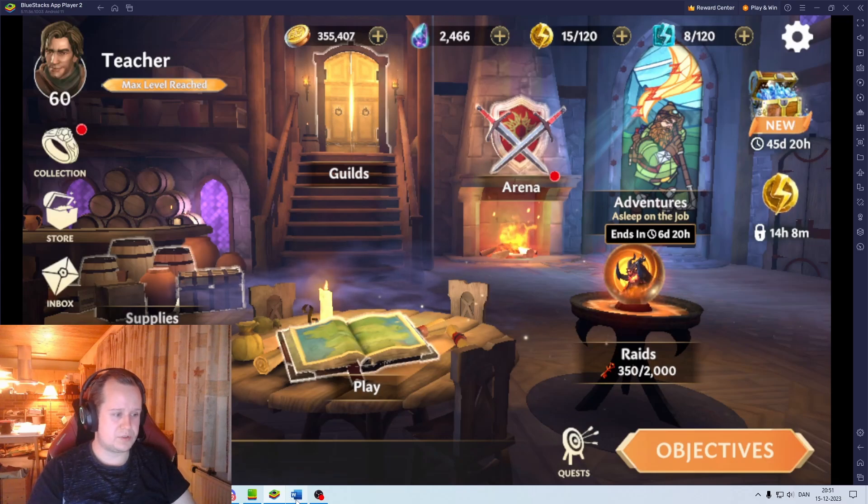Now let's dive into this right here — sorry for the bright light, but at least my face is very bright. I've actually sat down and done this recently. I figured I would need to take a look at how I'm spending my energy. The fact that Lord Balin, who I don't have on this list for some reason, is farmable — well, I'll need to fix that, we can do that on the fly. So Gruher and Nuraz: I'm farming those because they give me essences, and Nuraz is a nice plug-and-play for Chapter 3. Feely and Denethor have their usages — Denethor for my Gondor Ranger, Feely for Thorn's Company.